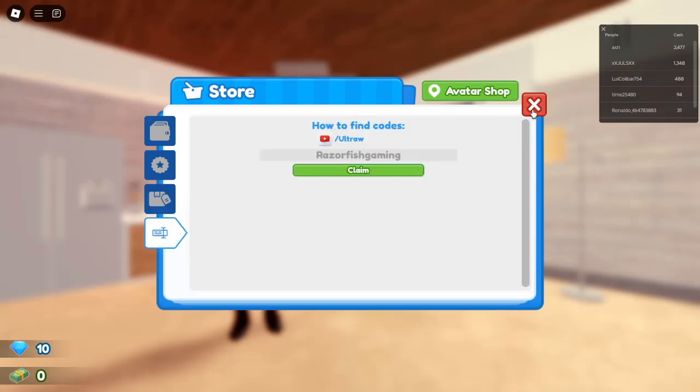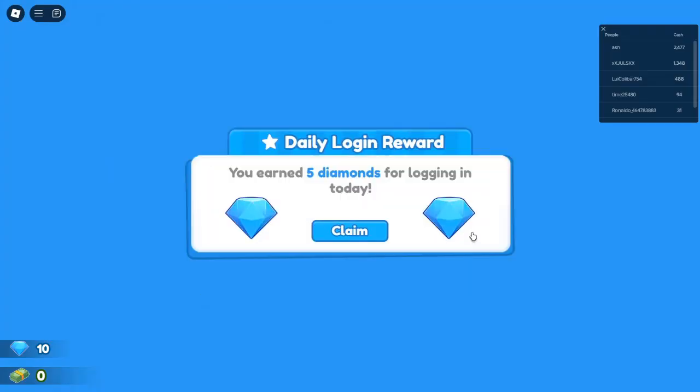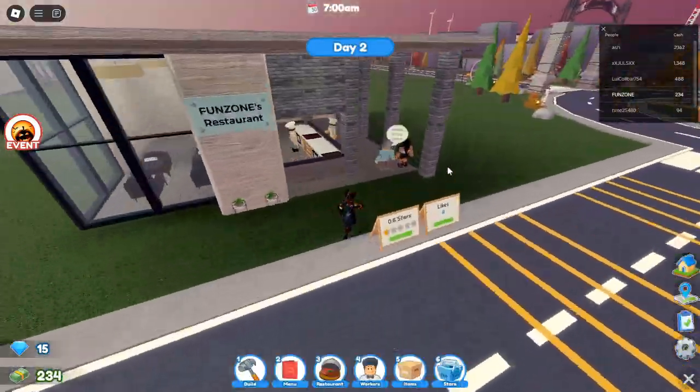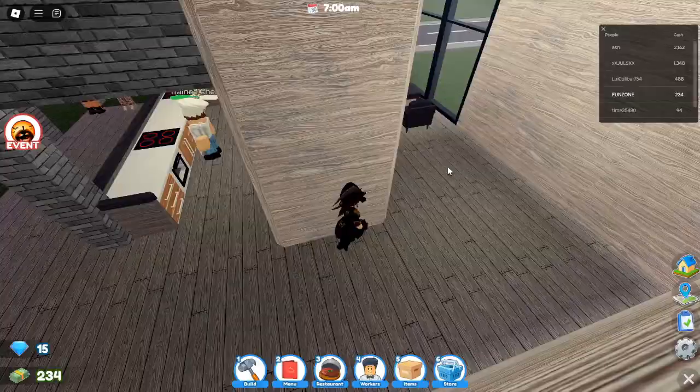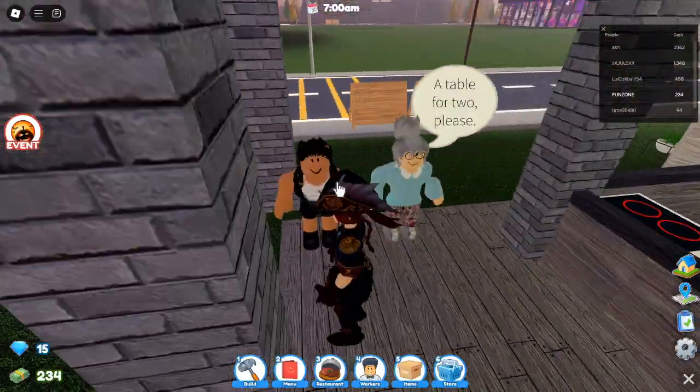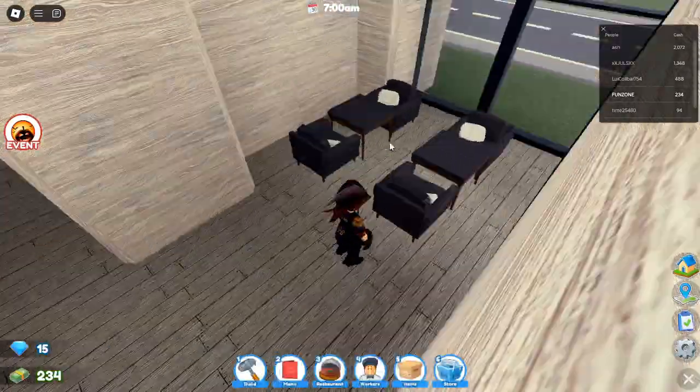Tip 1: Start with the cafe building. When starting out, choosing the right building is crucial. Opt for the cafe building because it gives you the highest cash back when you eventually demolish it, excluding kitchen appliances. This initial choice will set you up with more in-game currency to reinvest in your restaurant's growth.